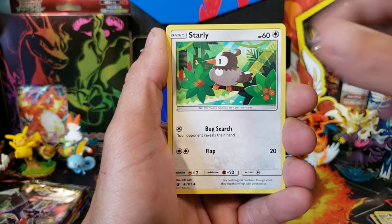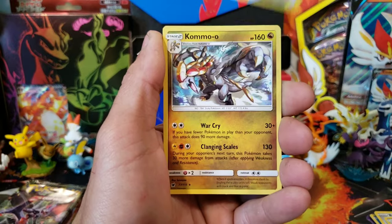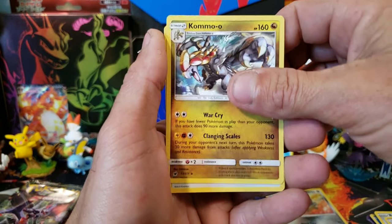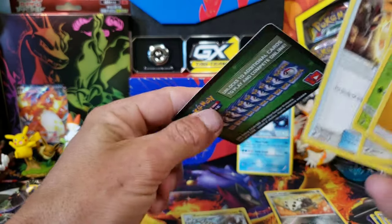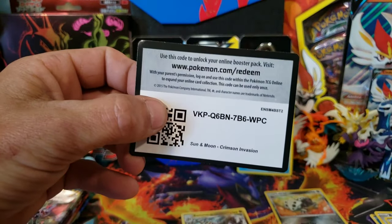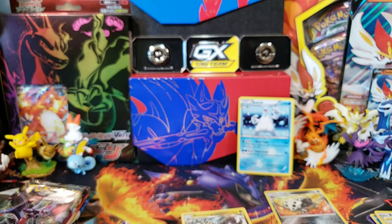Let's go. We got a Starly, Corphish, Pumpkaboo, Reverse Lairon, and a Kommo-o Regular Rare. I'm going to do the card trick. We got a Counter Energy — looks pretty cool.